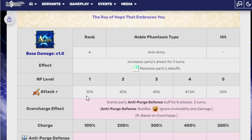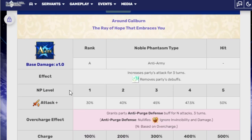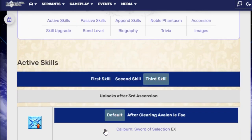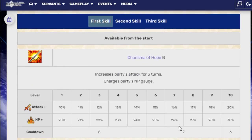The attack gain you get from anti-purge defense is either 30%, 40%, 45%, 47.5%, or 50%. That's everything she has. Why is she so good? She is fucking amazing — there's no real way around it. Her first skill is her weakest skill, and it is still better than most skills that most units have. Think about that for a moment, and think that even when it is her weakest, it is still amazing.